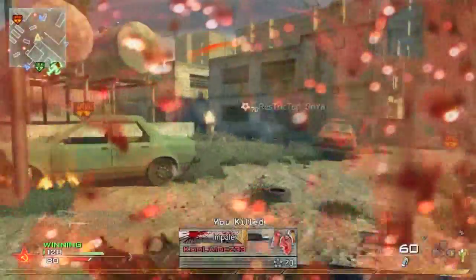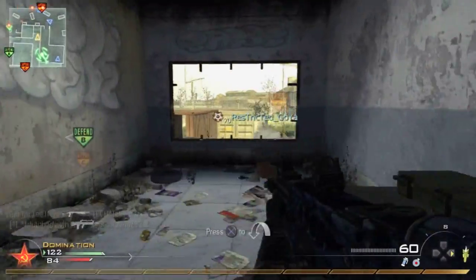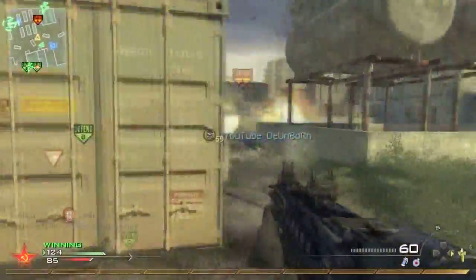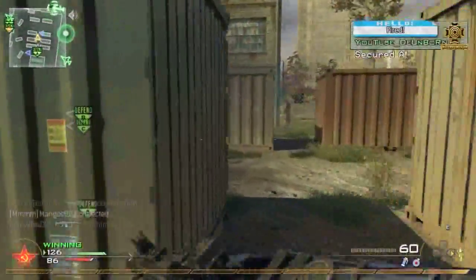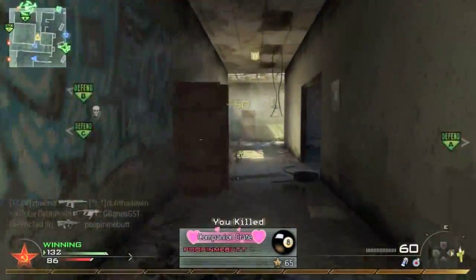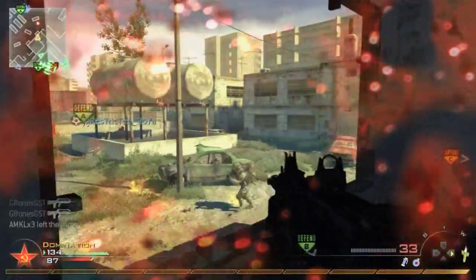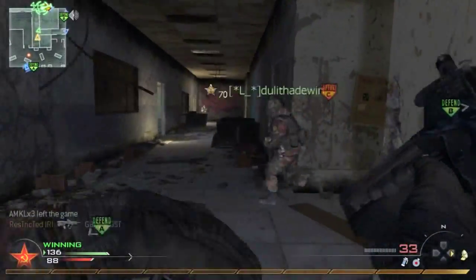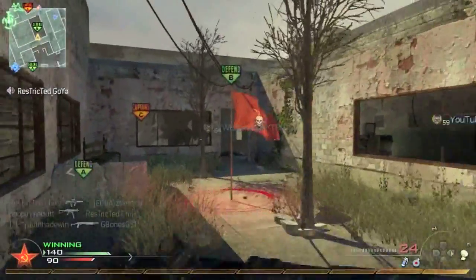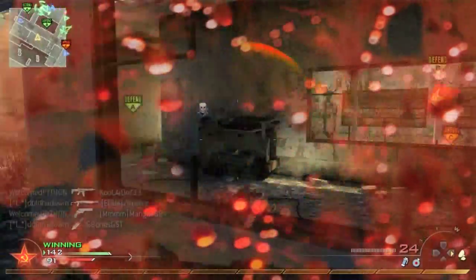The TAR-21 — as you've probably heard from a million other people — is best used by bursting from far away, though you can hold down the trigger on this gun with no problem. It's pretty accurate by just holding the trigger down. I play on GB, which is Game Battles for those who don't know, and competitive players use this gun a lot because it's very mobile and it's a two-bullet kill with Stopping Power. The more you use any gun, the better you learn how to master it.